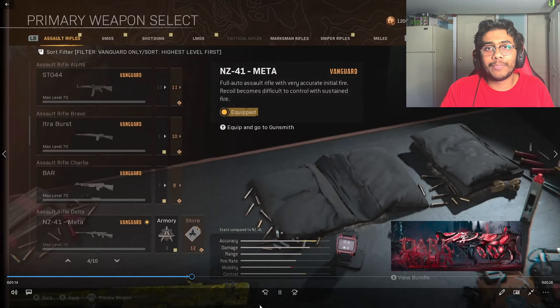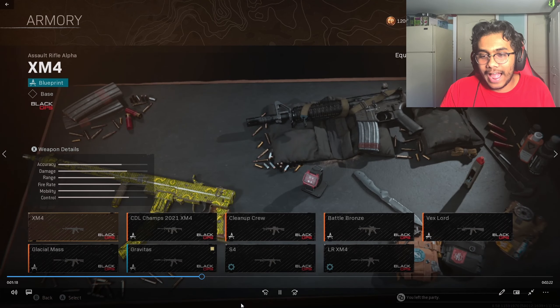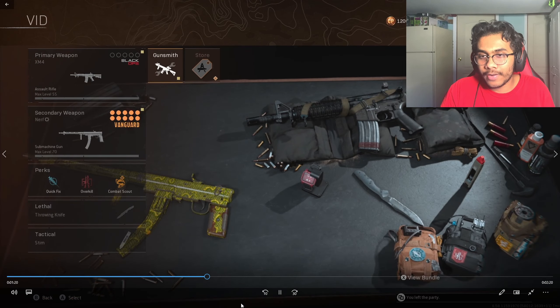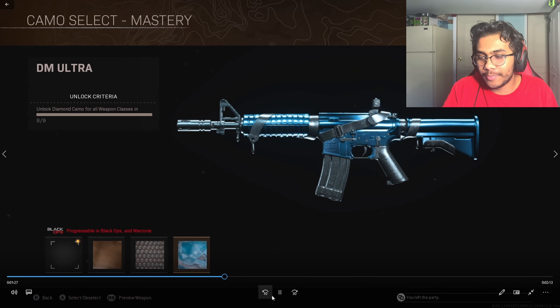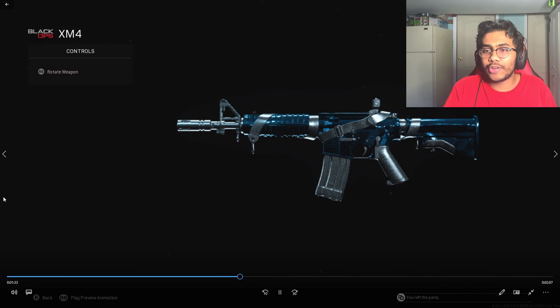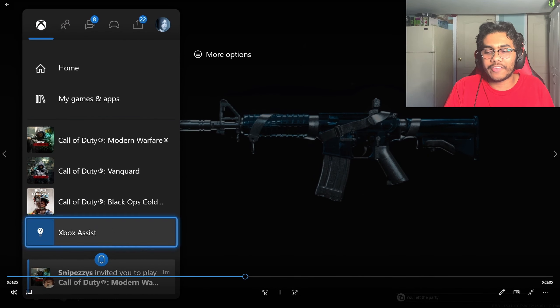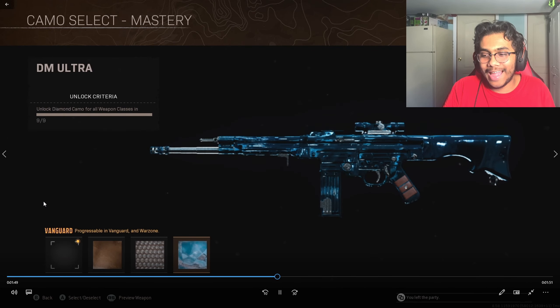Now select whichever gun you want to transfer the camo from. I'm going to put Dark Matter on the STG, so I select the Cold War XM4. After I select it, I go to the Customize option, go over to the Dark Matter camo, and press preview weapon — without pressing equip. While you're previewing it, have your friend invite you again to Modern Warfare, and after you're in the game, just back out.